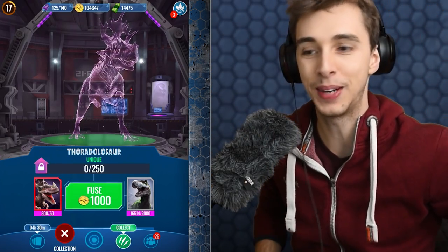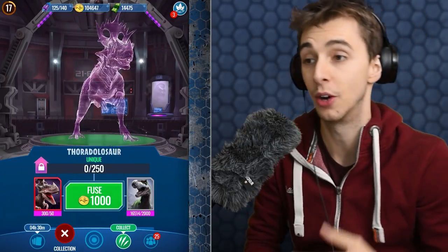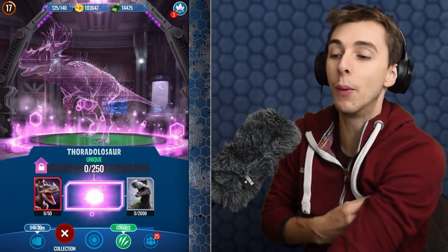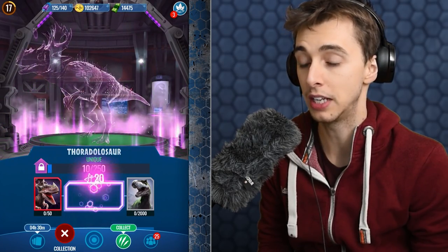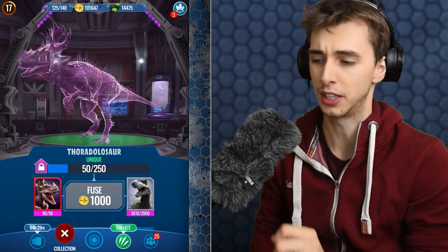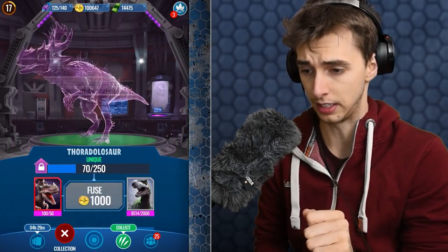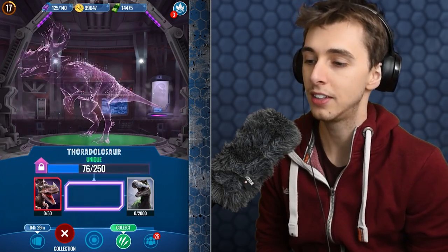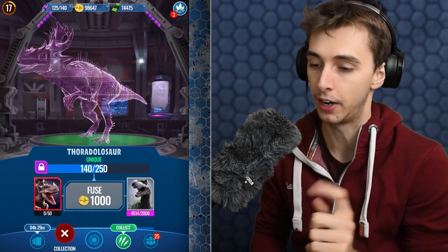We need to get to 25 fusions — we have a maximum of eight tries so chances are we won't get it unless we get lucky. Can't time it and I'm pretty sure timing doesn't work anymore. We got a 10, then 6,000... 8,000 DNA gone. If we get this again we go to 140. I'm waiting for something better — come on, give me a hundred or 200. And that's the last we can do... there's the 50. So we're over halfway now but we can only have two more pops.